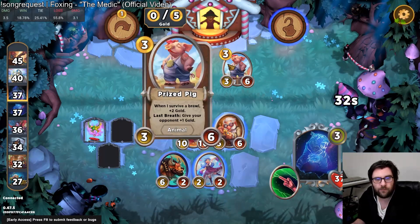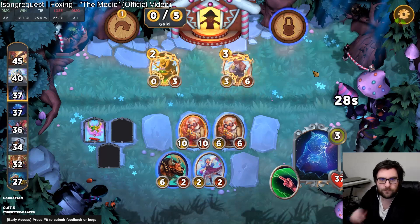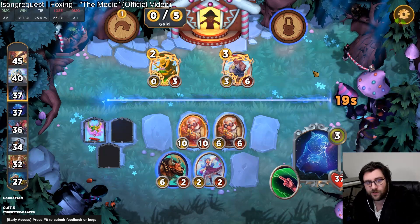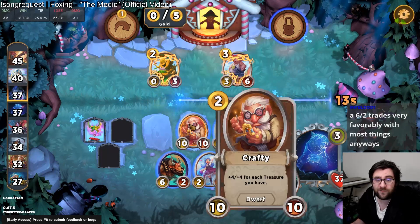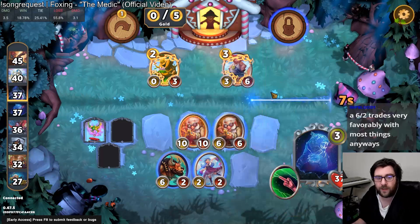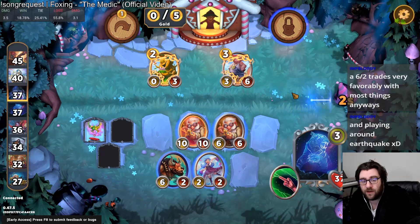I think I'm locking Prized Pig here, actually. We're really strong. Prized Pig is one of the best units for us to triple right now, I believe, because I think we've got a lot of stats on this board. 6-2 is good — these were all good options. Even the Baby Root pumping up the Crafty is quite good. We didn't really want plus-one attack on Baby Root, but a 10-13 was good.